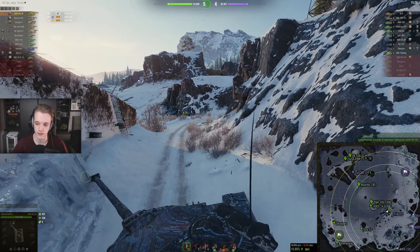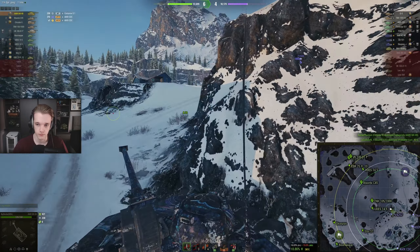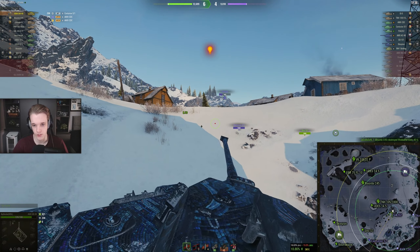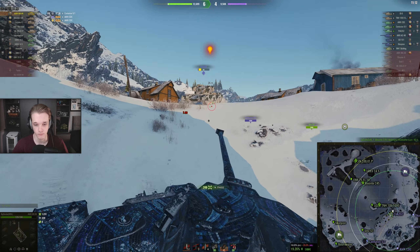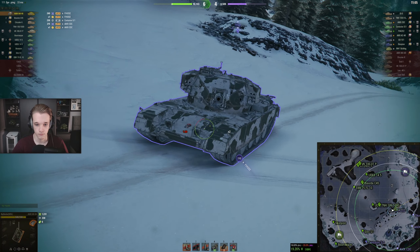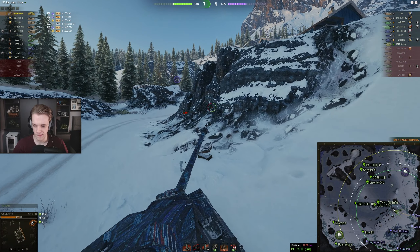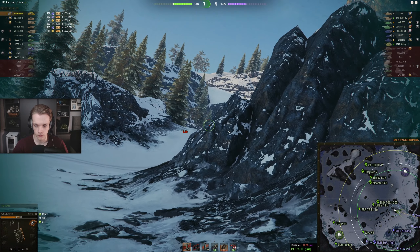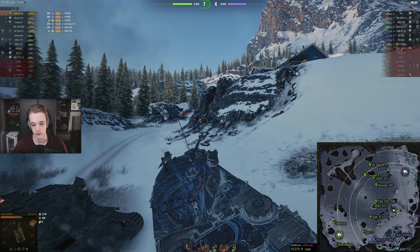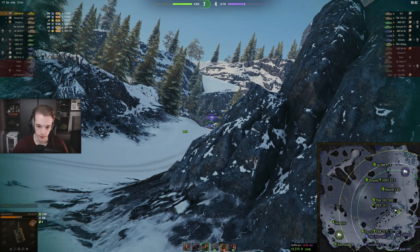The FV does have enough pen to cause me issues, but we should be okay. He's pushing that way - and now he dies. Scorpion - I don't have Intuition. Intuition is like the best perk in this game, I swear.